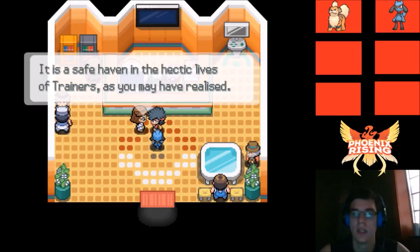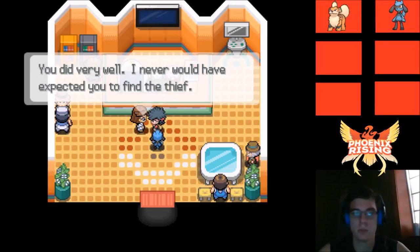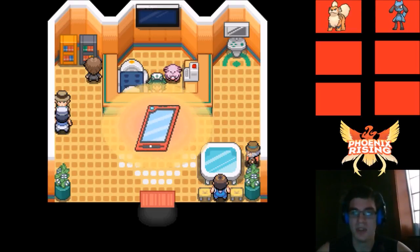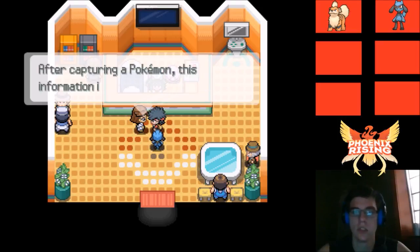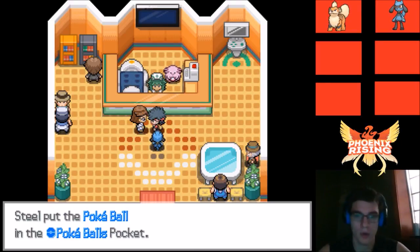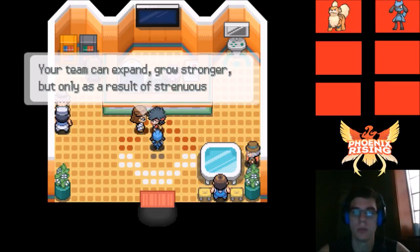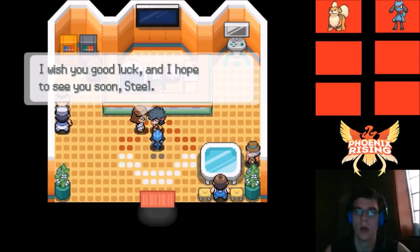Professor explains the Pokédex allows access to a trove of knowledge about Pokémon — after capturing one, the info is immediately available. She also gives us Pokéballs. With even a single Pokémon, all wild Pokémon are potential friends. Your team can expand and grow stronger through strenuous training. She wishes us good luck on our journey to Trinidad.